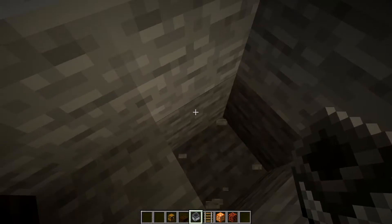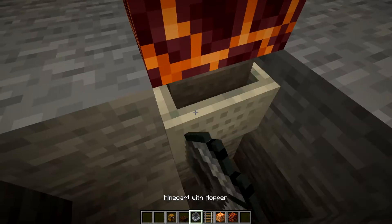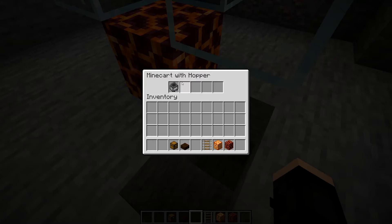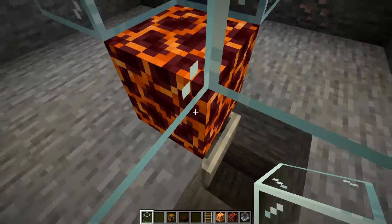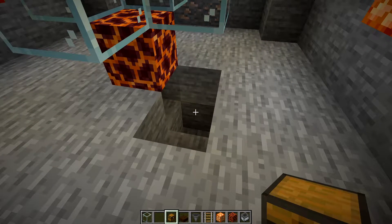This is the fun part where you need a rail cart and some chests. Add rails and a minecart with a hopper. What this allows you to do is when something lands, it'll go right into this hopper without having to do anything. You could just leave it blocked off and it'll automatically land into the hopper. Plan out where you want your chests to go.